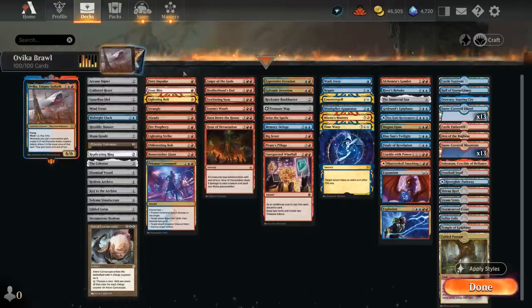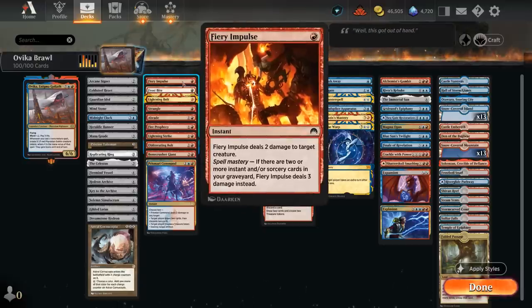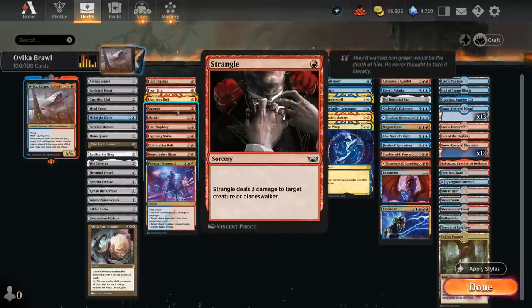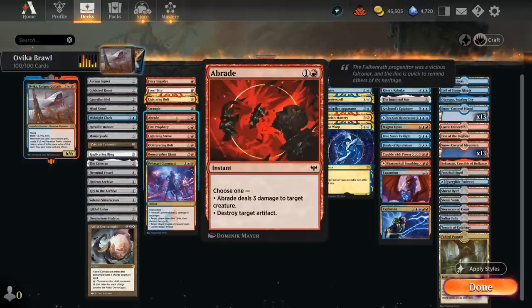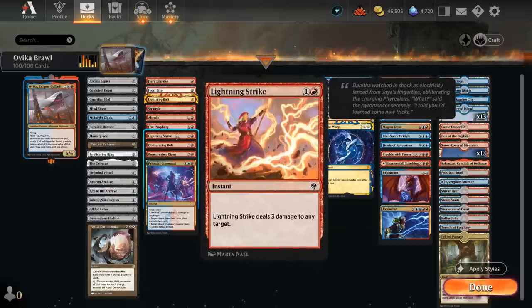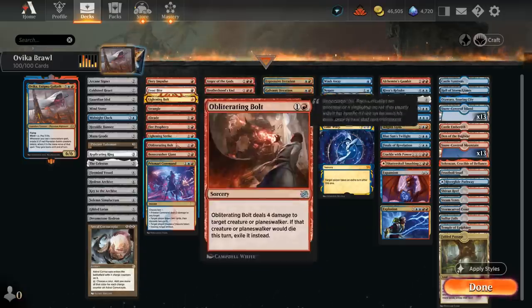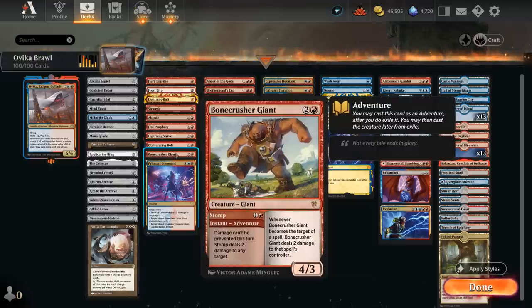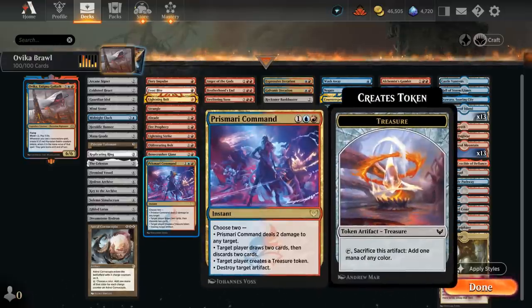Next up we've got spot removal, including Fiery Impulse, Frostbite, Lightning Bolt, and Strangle as 1-mana removal spells that can all potentially deal 3 damage. We've got Braid which can also hit artifacts, Fire Prophecy which can put a card from our hand on the bottom, Lightning Strike which can target anything, Obliterating Bolt which deals 4 damage at sorcery speed, and Bonecrusher which gives us a 2-mana removal spell plus a 4-3 creature. Prismari Command, similar to Braid, can deal damage to creatures and also hit artifacts.